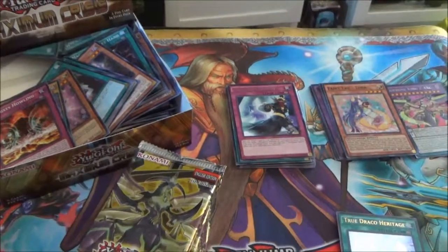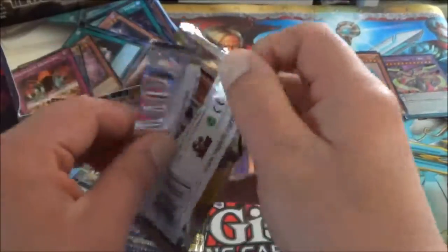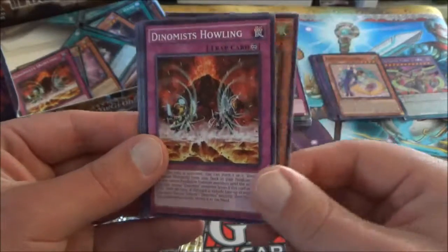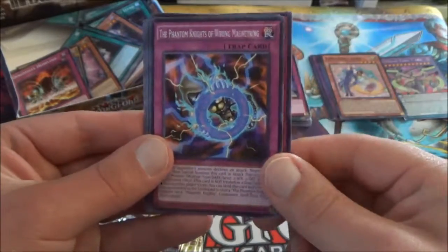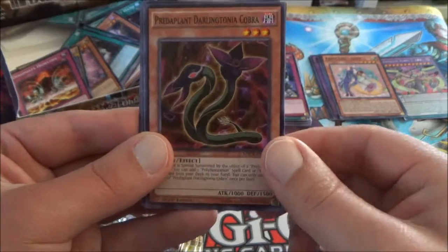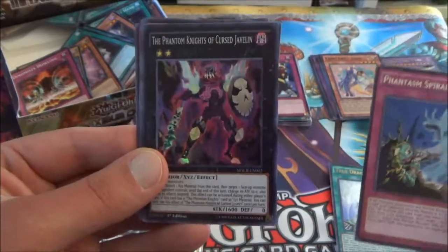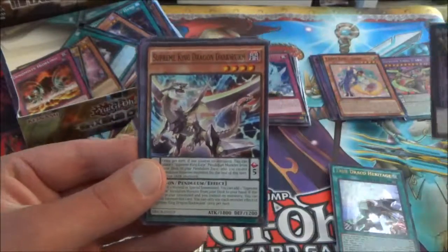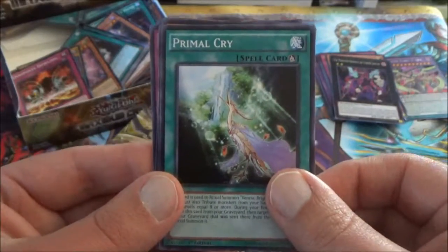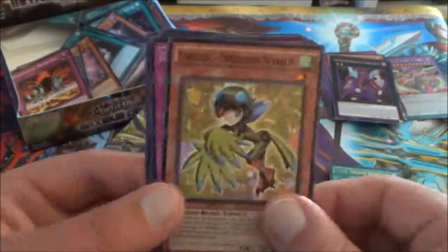Alright, next pack. We have another Turquoise Warbler. Dynomist Howling. Phantom Knights of Wrong Magnet Ring. We have the Darlingtonia Cobra. The rare this time is another Phantasm Spiral Battle. And we have the Phantom Knights of Cursed Javelin as our super rare. Here is another Supreme King Dragon Dark Worm. Primal Cry. Sub-Terror Behemoth Spellogeist. And the Turquoise Warbler — I think we already went over that one.